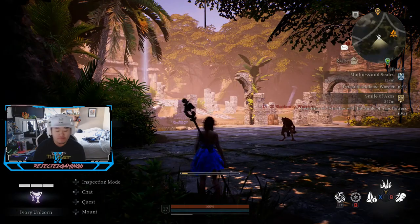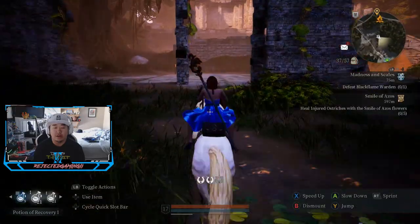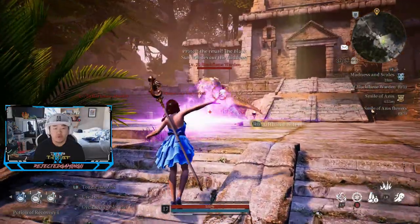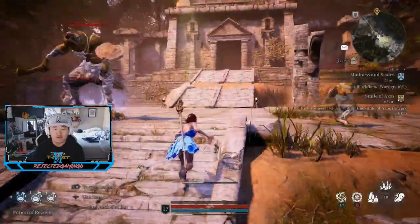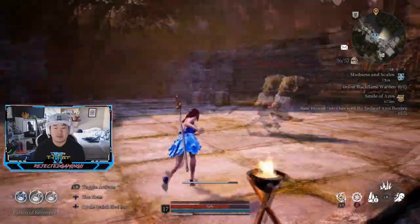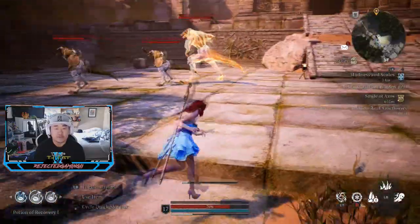Let's hop back into our playthrough. We need to defeat the Black Warden - I finished the other quest which was simply to extinguish flames. So I already killed the Black Flame Warden once. He's not easy but he's not all that difficult. I'm going to kite him back up here because I don't want to fight him on the stairs. I need to kite these guys up so they don't interrupt the fight halfway through.